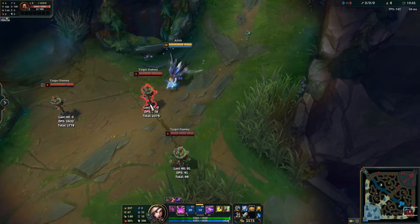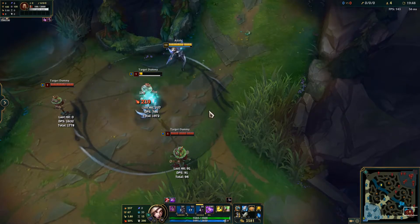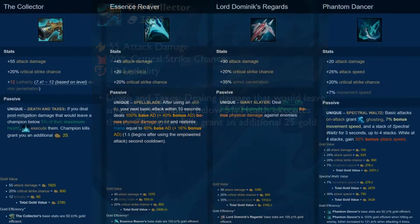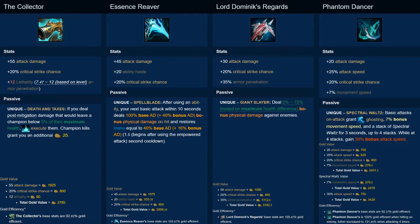That's my first problem with the Collector: it's classified as a burst damage item, but it really should be classified as a snowball item. The next problem with the Collector is that compared to other crit items, it doesn't scale into the late game very well.